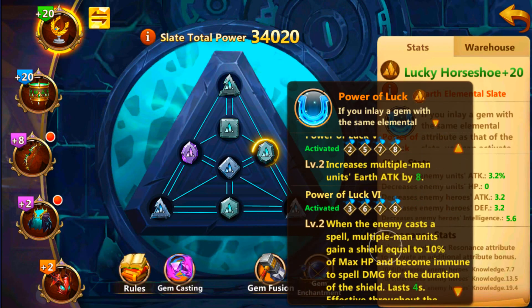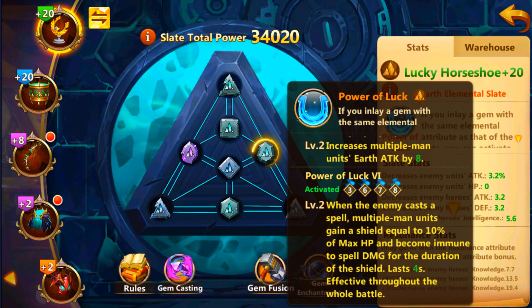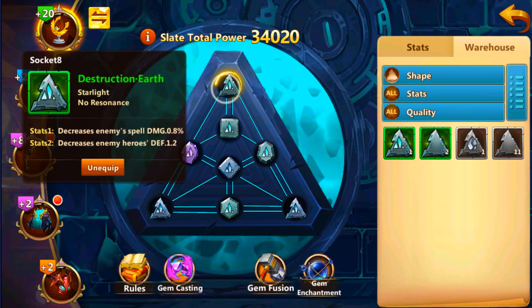You have to place it here depending on the shape. Once you do that you will unlock the specific abilities that the artifact provides. In this particular case, Power of Luck level 6 gives a shield equal to 10% of max HP and the unit becomes immune to spell damage — Sandro players are really sad about that.